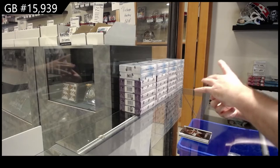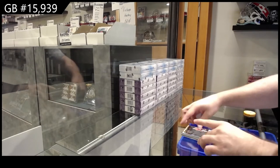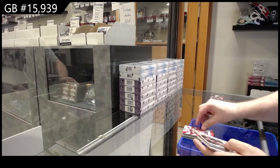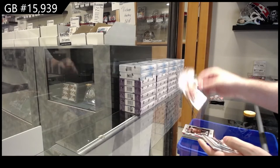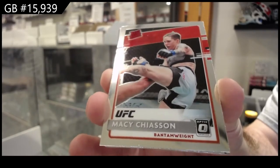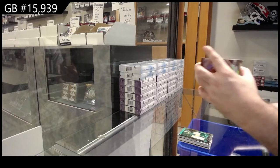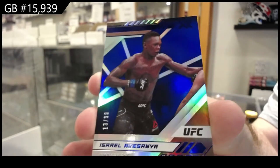We've got a Volkanovski for the V spot, Spectra Kevin Holland Certified for the H spot, and a Diaz Illusions for the D spot. John Jones Rookies and Stars for the J spot, Adesanya for the A spot, Jones Legacy for the J spot, Habib for the N spot. We've got a Macy Chiasson Rated Rookie Optic for the C spot. We've got a Flux of Adesanya for the A spot, XR of Diaz for the D spot, and a 99 Adesanya for the A spot.